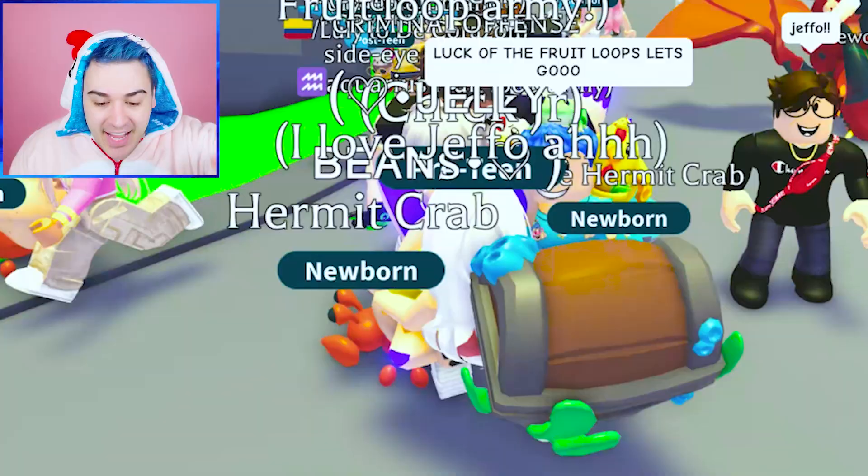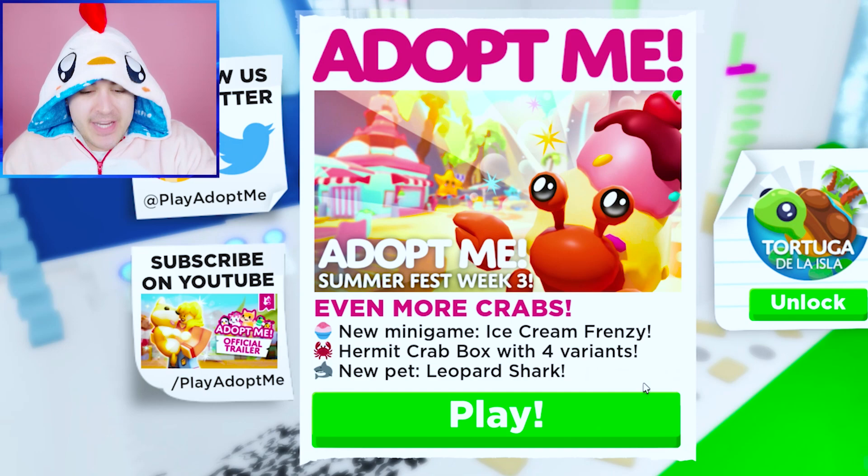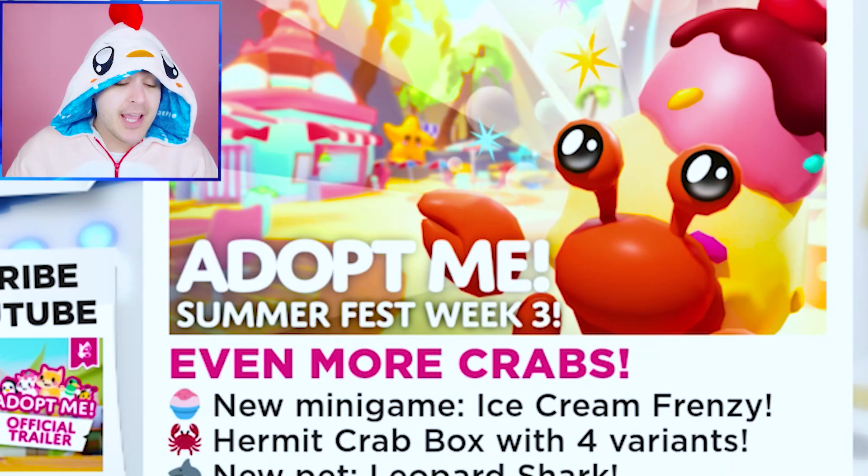Unlocking absolutely everything in the update Week Three! As I'm opening this, let's get the legendary! What's going on? Summer of Eight, Week Three, let's go. We have a new mini game, a hermit crab box where you can get four different types of hermit crabs, and then a leopard shark.